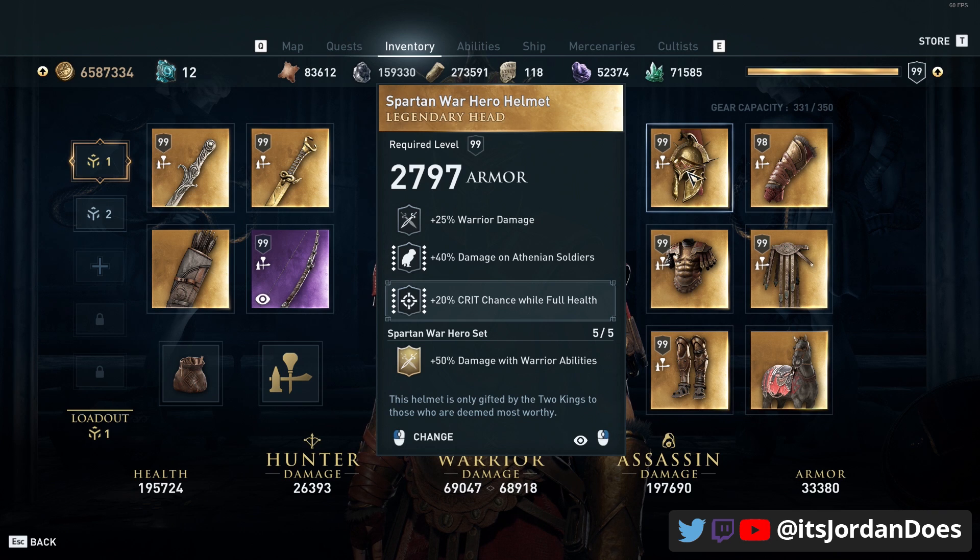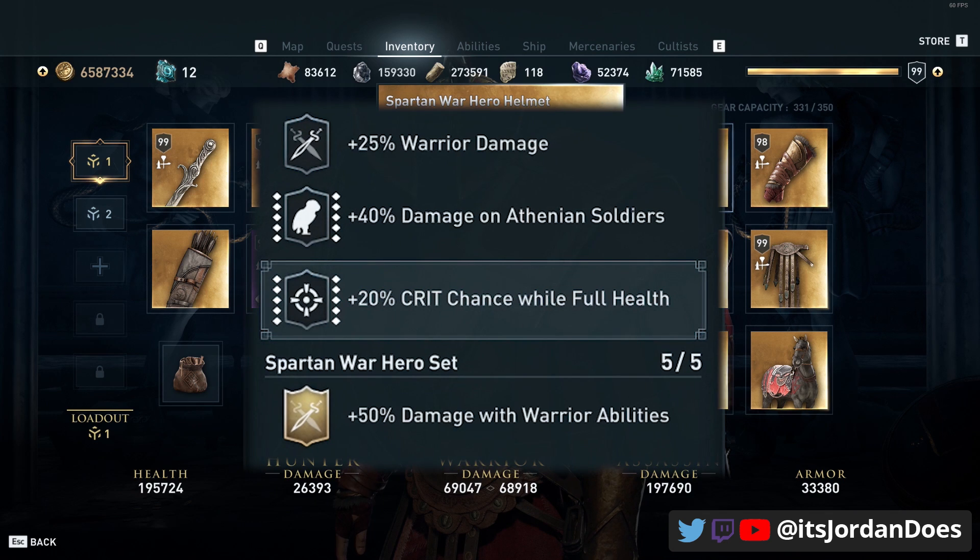For the head we have warrior damage and then damage on Athenian soldiers. I think this is the weakest perk out of all the perks, especially compared to the damage with Spartan ones as well. But when you do happen to run into Athenian soldiers, you will deal significantly more damage against them and it's quite noticeable. If you're lucky enough to run into a conquest battle with Athenian soldiers, you'll still do a lot of damage. I engraved it with 20% crit chance while at full health.